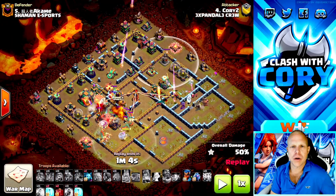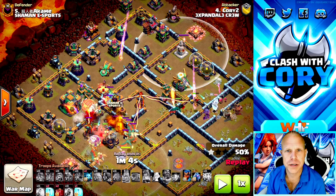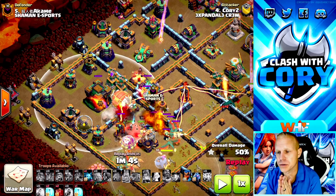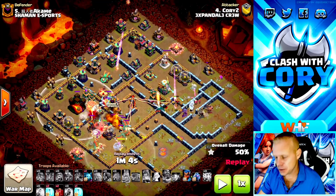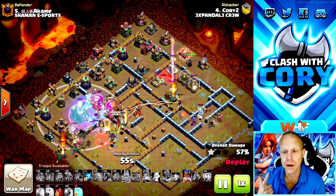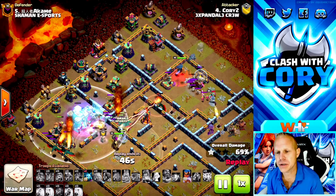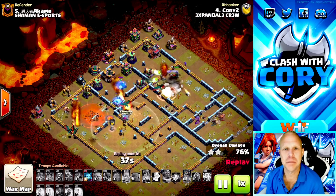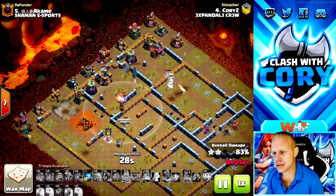I could have saved my Grand Warden ability a little bit longer because the warden was moving with that blimp really nicely. Now we get into an area where I'm in trouble because I was rusty for this attack. My normal approach is to freeze that town hall as soon as the blimp gets there - I'm expecting the tornado trap and I'm going to freeze the town hall immediately so I can wait out the blimp. On this one I failed to do that. I get the rage down and then start dropping freeze spells and skelly spells to keep my queen and Royal Champion alive - important, but not as important as getting the town hall down. Finally I get a freeze on the town hall but it's too late, all my loons are dead. We use another freeze, panic-dropping spells on the town hall at this point.